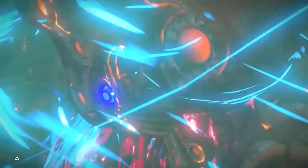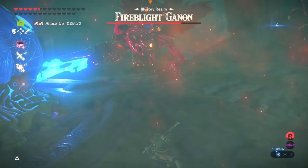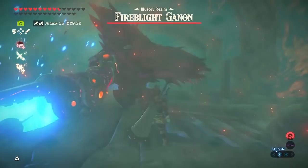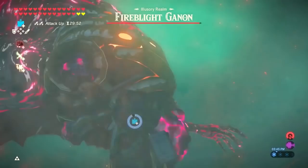Next is Fire Blight Ganon. They may seem intimidating, but they are easier than they seem. During the first stage, they have four attacks: a horizontal one, a spinning horizontal attack, a vertical attack, and they throw some fireballs at you. The horizontal and vertical swings are pretty much telegraphed, so just pay attention to know which way to dodge for a Flurry Rush — jump back for a horizontal attack, and jump side for a vertical attack. Keep in mind the fireballs still hurt Link even if Link is wearing the fireproof armor. So basically, you Flurry Rush them until Phase 2. But if you're having problems dodging, bombs will also stun Fire Blight, so you can use bombs and then get some hits in and repeat until Phase 2.